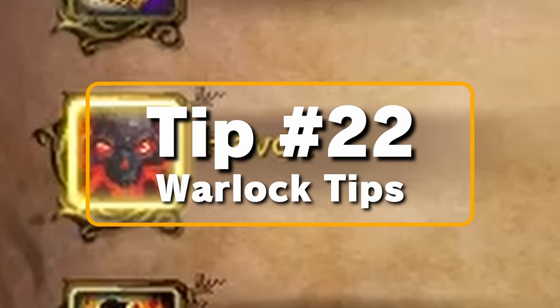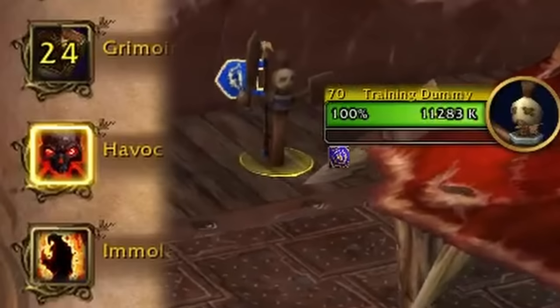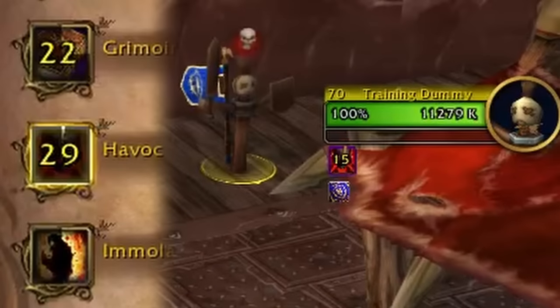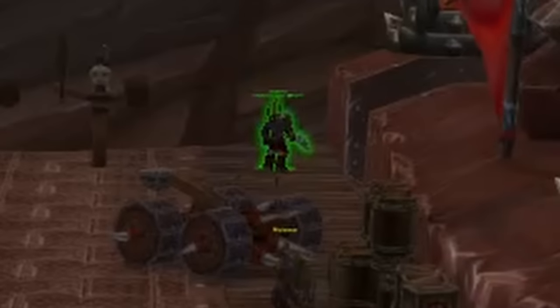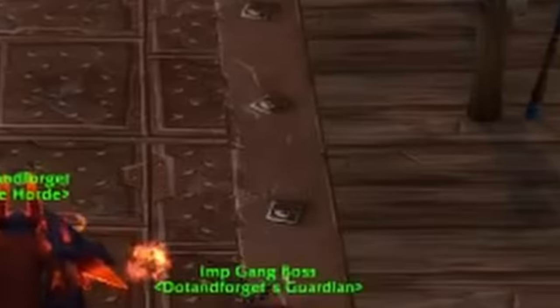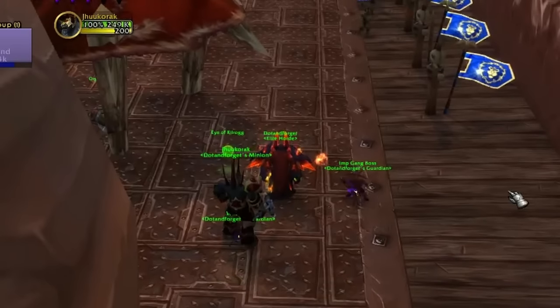Tip number twenty-two is for Warlocks. Casting Havoc as a Destro Warlock on a target while having Grimoire Sacrifice on your Felhunter will allow you to kick both your main target and your Havoc target simultaneously. Also, casting Eye of Kilrogg then quickly pressing the escape key will immediately teleport your pet back to your side instantly, no matter where they are in the arena.